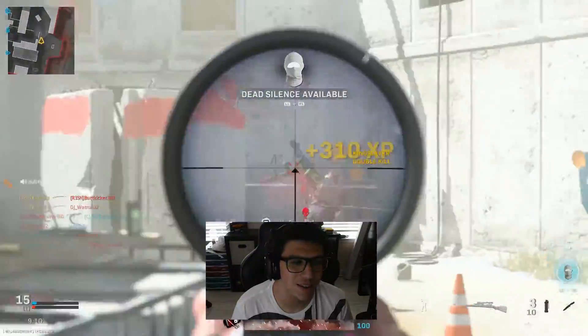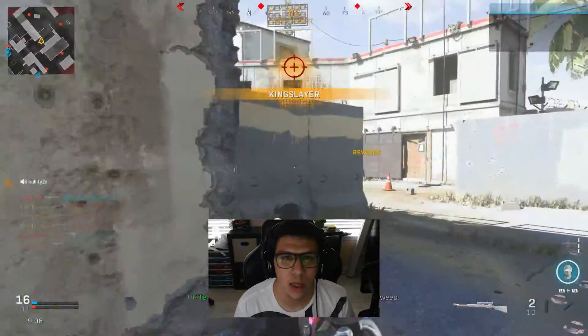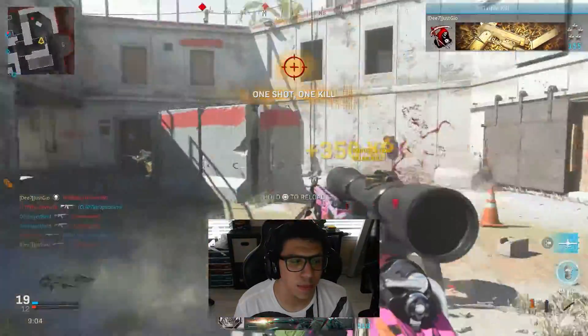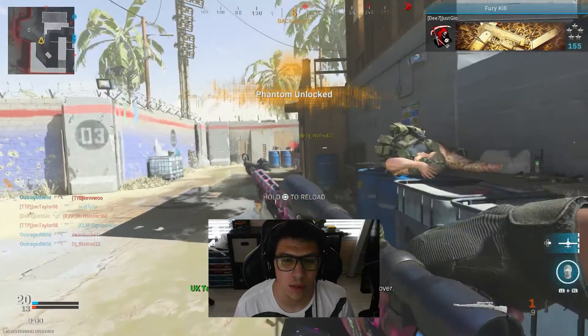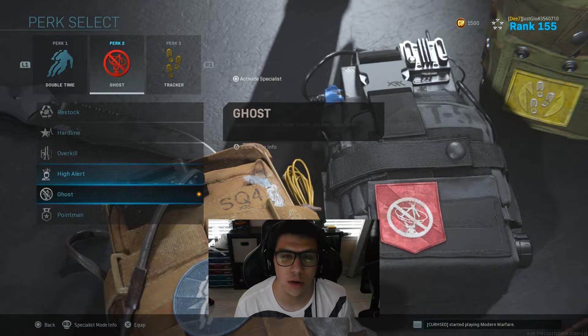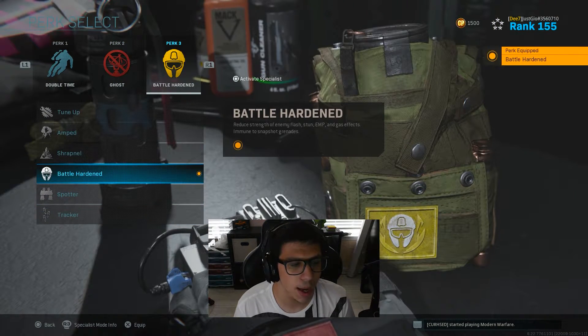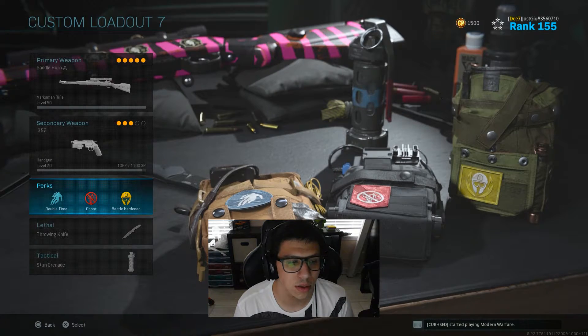For the actual character perks, you can use Double Time, Ghost, and then Battle Hardened so you don't get flashed or stunned as much — you can just take the hit and push through it.